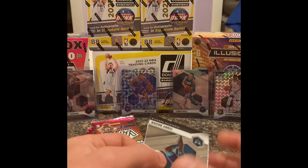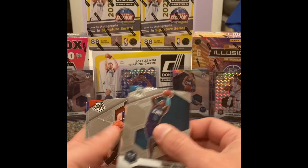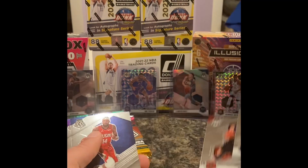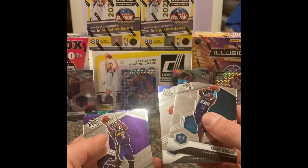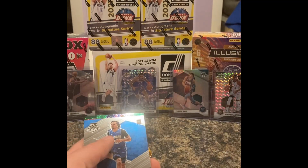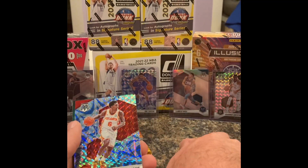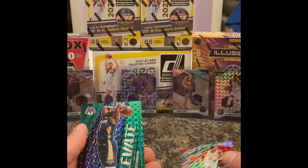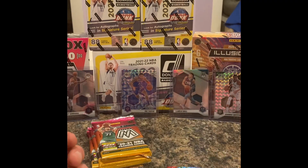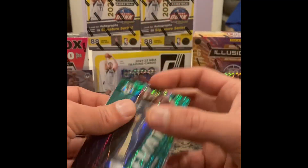I'm surprised that LaMelo Ball Silver doesn't go for more - it is what it is. Devin Booker, that's a good vet. Anthony Davis. Kevin Durant on the MVPs - the card's a pretty good one. Cole Anthony on the rookie debut. Lou Williams. Zion Williamson on the green. That's not a bad one, right?